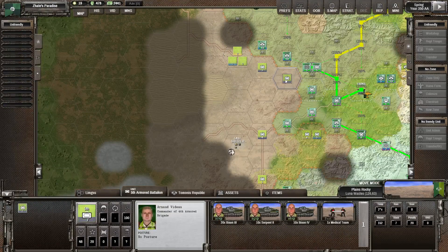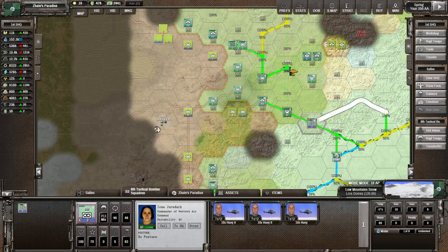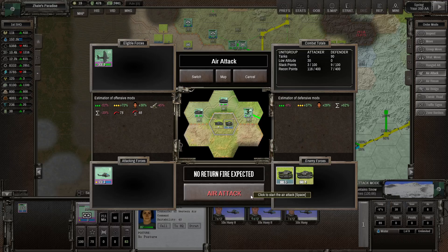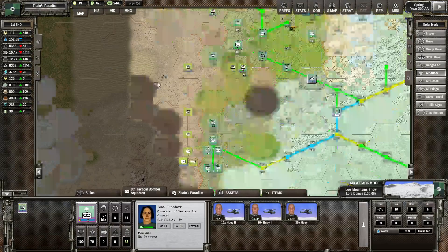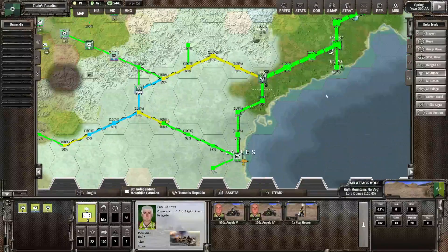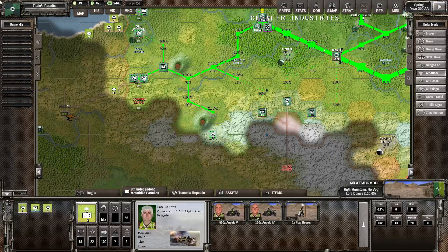We're going to attack at least - there's a bit of tanks in there, might get some good hits. Not quite as much as I was hoping for. Do we try to break this one? We'll probably let that be for a few moments. Let's have a look at the central front - we could maybe move a little bit in here, not necessarily too much though. We've got the tanks in here and the metalheads.